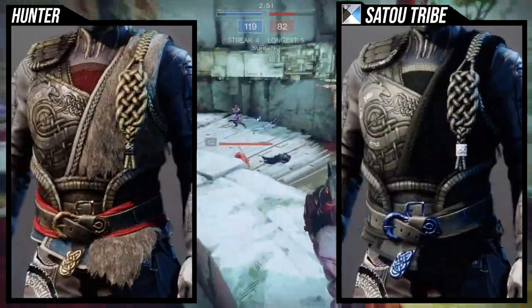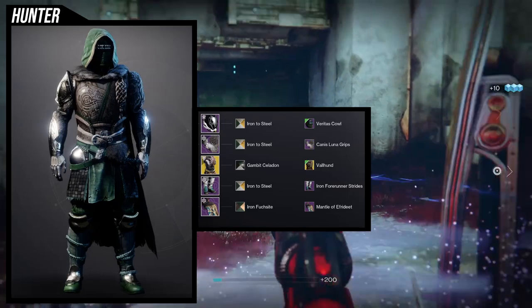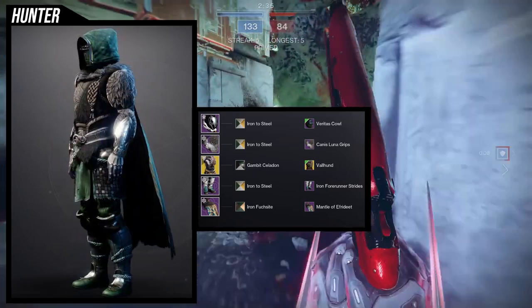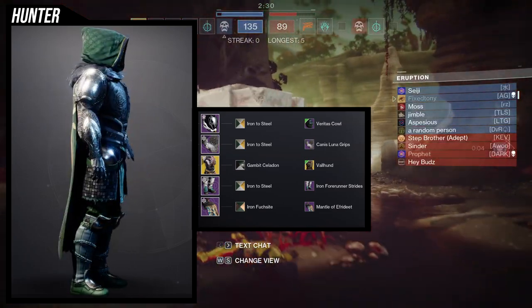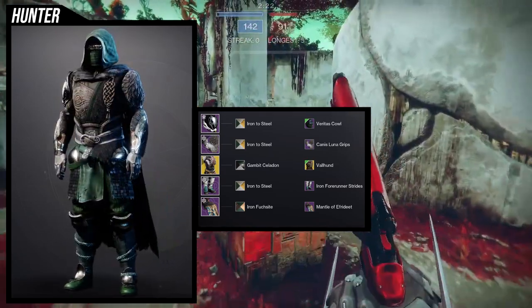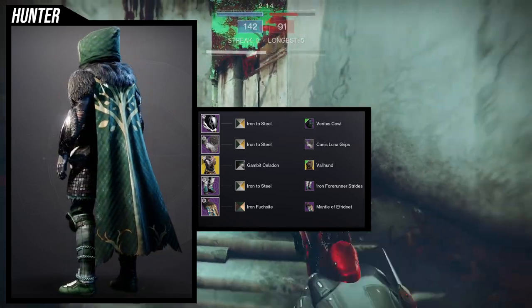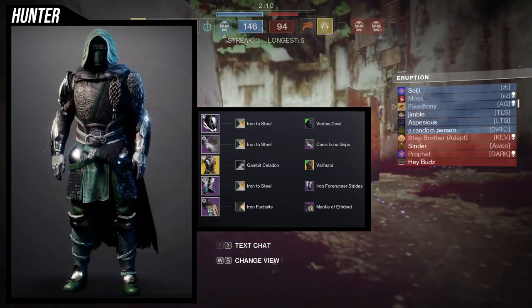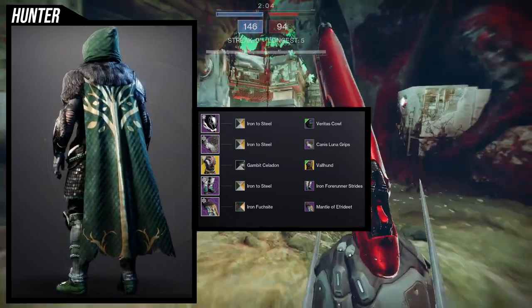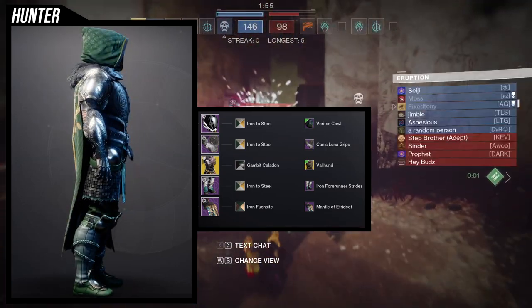For the example set I went hard and used one piece I never thought I'd use. For the helmet I'm using the Veritas Cowl — it's probably the one piece you can freely swap out for anything, but I think the Veritas Cowl looks a bit better and it has cloth on the bottom which I liked. I would have loved to use the Iron Banner ornament from Season 2 because the insignia changes color and it has a bandana-like bottom, but unfortunately I don't have it since I started on PC in Warmind and switched from PS4.